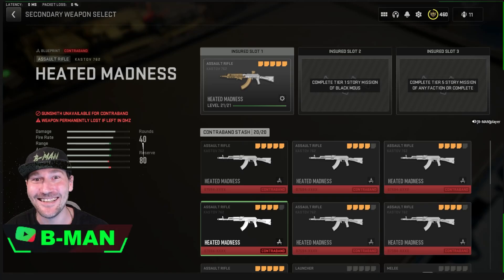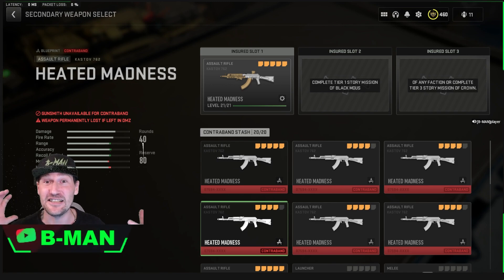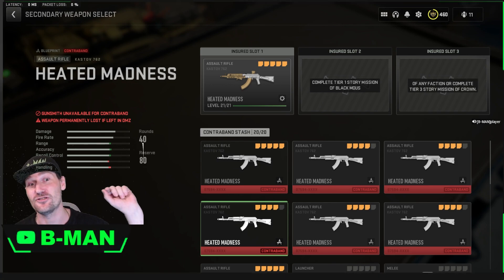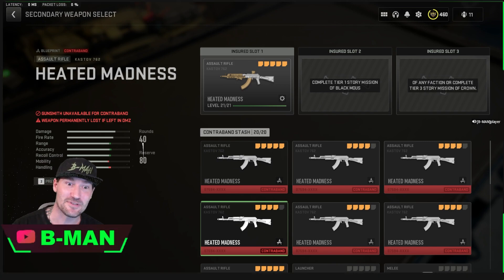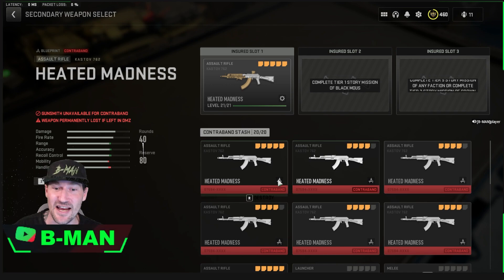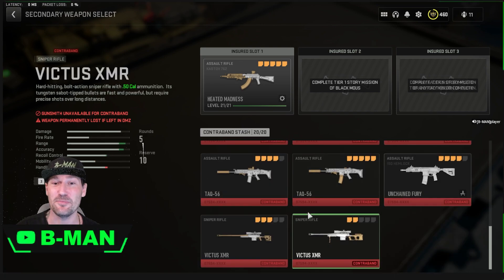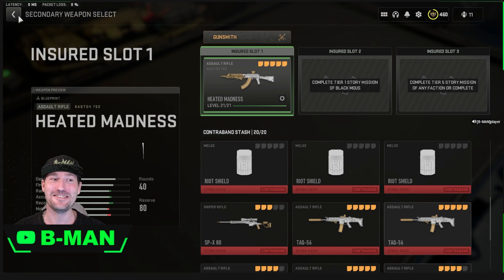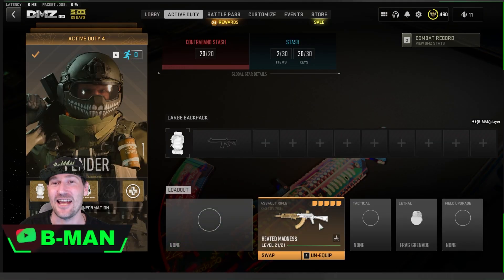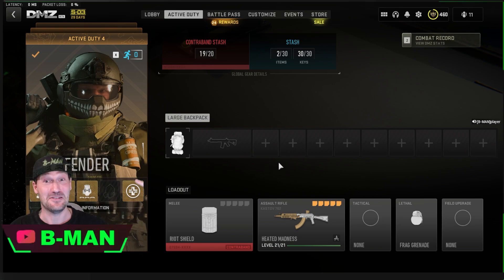Hey guys, B-man here. Today we've got another awesome one for you guys — another solo insured weapon duplication glitch where you can keep duplicating weapons to share guns with your friends in game, and also duplicate them to have in your contraband stash. You can have heaps of different weapons, like the new Heated Madness blueprint and riot shields, so even when you don't have your insured slot you can take in double weapons every game.